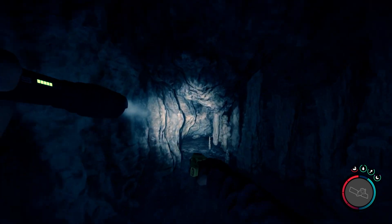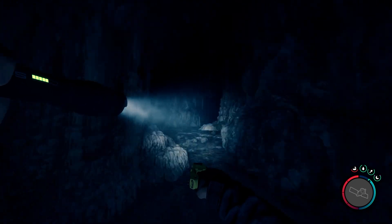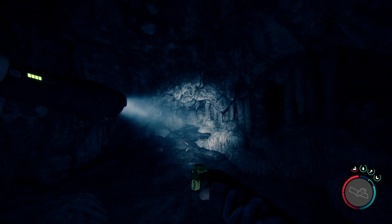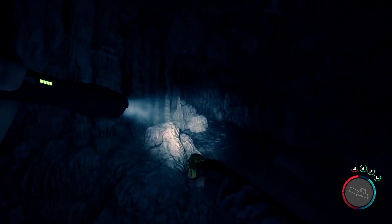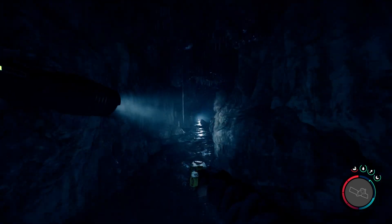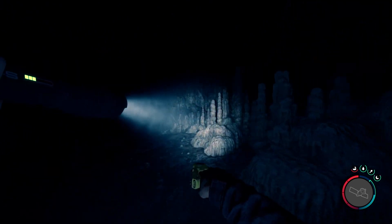Going up this way in the cave there's a whole lot of nothing - you'll just be making a u-turn and then we'll be on our way down to get the rebreather. So go ahead and go down the way I was talking about earlier - come out of the cave, hook right, follow it down, and you'll end up going through another opening in the cave, and that's where the rebreather is gonna be.